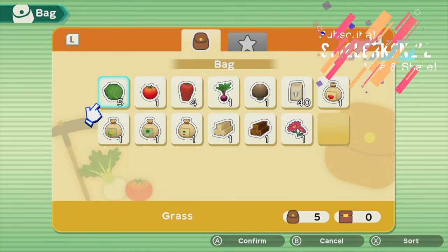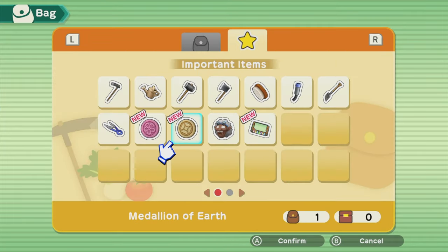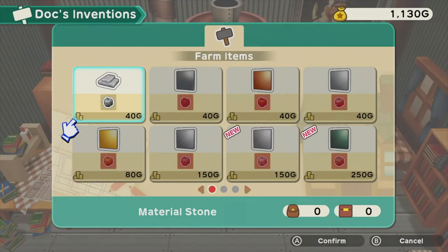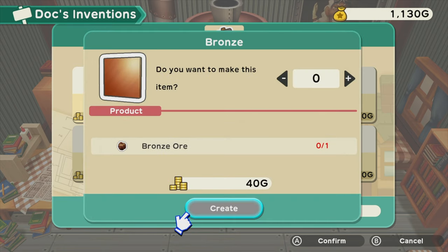Because it was so expensive, I checked my bag and read the item description. The hammer can not only smash small rocks but also mine ores, which are rocks containing minerals and metal. I then got the idea of visiting Doc Jr, and I discovered that she can make bronze from bronze ore. So I had to look for a mine to get bronze ore.